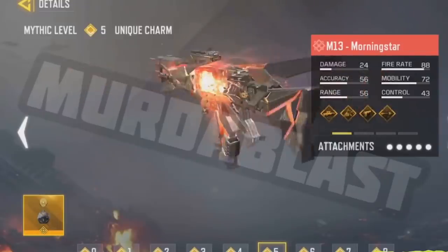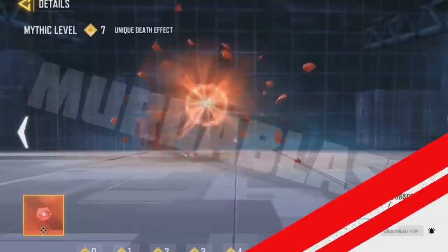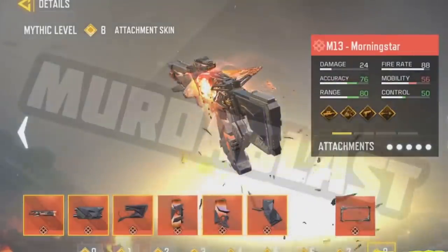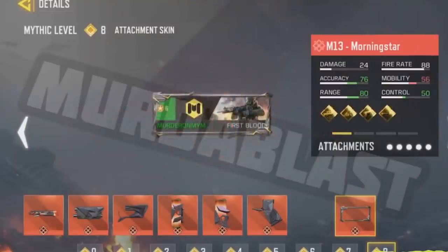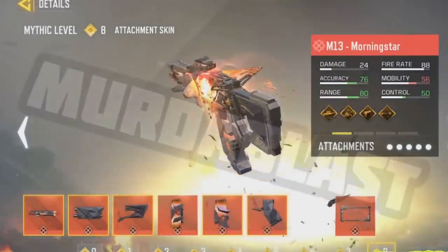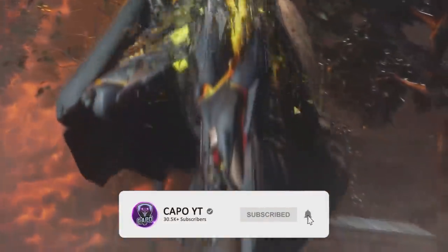At level five we are going to get another charm, which is a legendary charm, and again it also doesn't make much sense. At level six we get the second upgraded muzzle flash, and at level seven we get the final kill effect. At level eight, the final level, we get several other attachments and also a first blood frame for Battle Royale. You will also notice that at level eight the blueprint looks way different from the basic level zero blueprint. That's all about the M13 Morning Star — leave a comment down below about what you guys think.